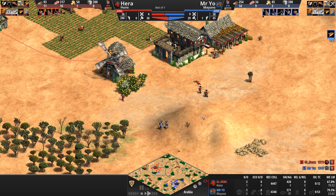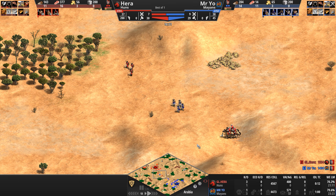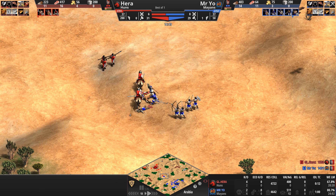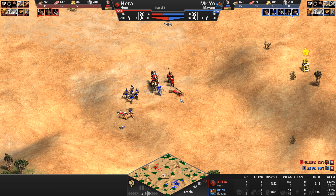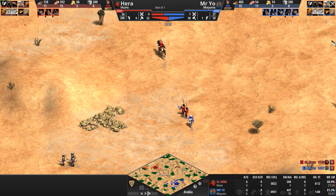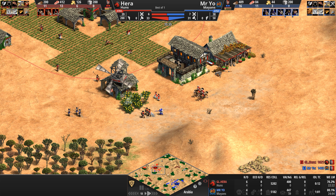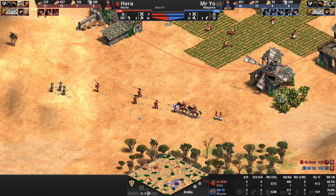Mr. Yo gets his revenge on one of the skirmishers — the kill count is now three to one, with Mr. Yo finally racking up his first kill. Hera returns home and tries to sandwich the army with his skirmishers catching up. But Mr. Yo has his own sandwich planned, bringing forth even more units — including an eagle that's going to have a field day taking out these skirmishers. Just like that, Mr. Yo turns the tables on Hera, who is now retreating home. Hera is still ahead in the kill count, but Mr. Yo is closing the gap — six to four is a lot better than three to one.